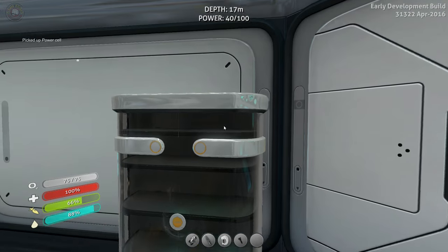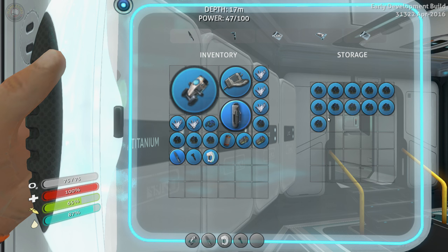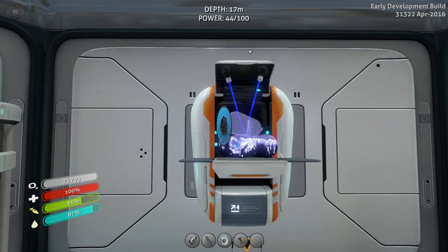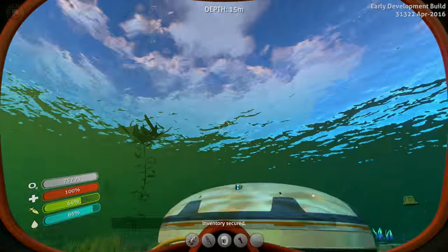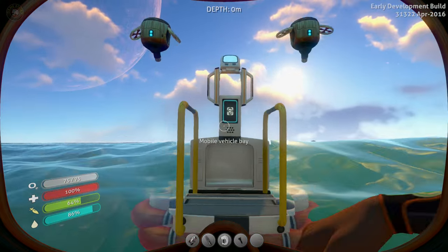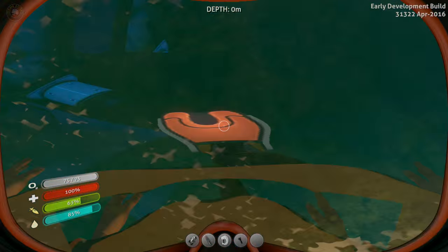Okay, so we need glass, titanium ignite — which we should have. Actually it doesn't look like we have it anymore; we must have used it for something else. Basic materials need 10 of them so it's a good thing we picked up the wreckage. Back to daylight thankfully. That little rescue raft is slowly floating away — we'll need to build a beacon. Now for the seamoth — we need two times glass and lubricant.